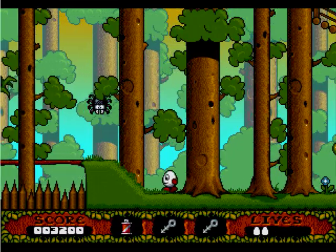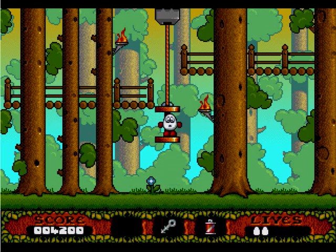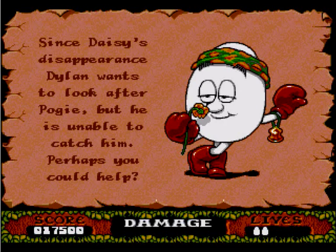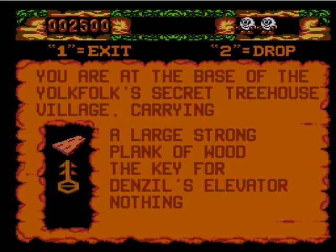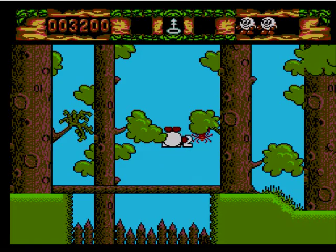To use an item, you press B. But there's no way to cycle through the items you're carrying, so you'll automatically use the first item in your inventory. If it's the wrong item, you'll drop it and the next item comes to the front of the queue. So say you want to give someone their pet back, and you're holding dynamite, a key, and the pet. You'd have to press B to drop the dynamite, then again to pick it back up, then again to drop the key, then again to pick that key back up, then finally press B a fifth time to give them their beloved pet. Even the Master System version, where the developers only had two buttons to work with rather than three, lets you select which item you want to use — so there's no excuse for the Mega Drive version not to have the same function.